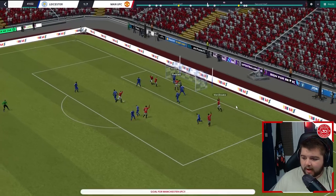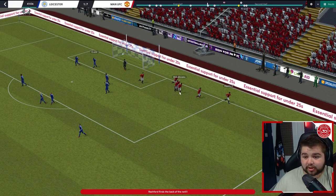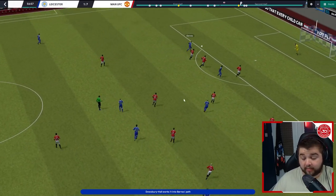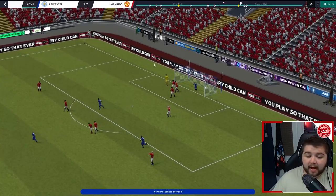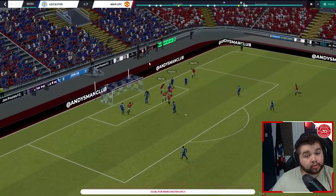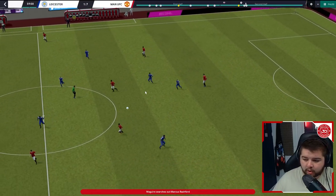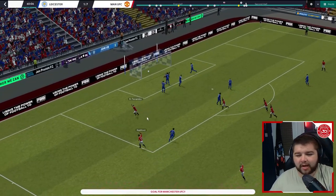Wan-Bissaka down the right cuts it back — if you can get to the byline and cross it, something always happens. Leicester do pull one back — a great ball over the top to Harvey Barnes and a great finish, fair play. Leicester were in the Championship this season on the up-to-date database, so getting to a cup final is a massive accomplishment. Martial tucks away the sixth, and then Maguire plays it out wide to Rashford, overlaps, and Bruno Fernandez goes alone and thumps it into the top right corner: 7-1.